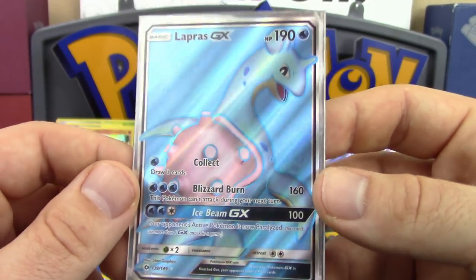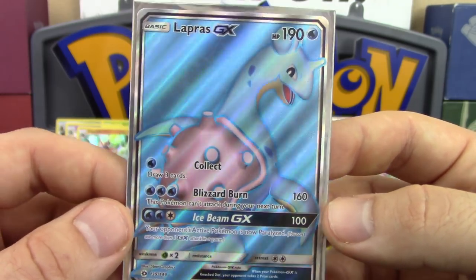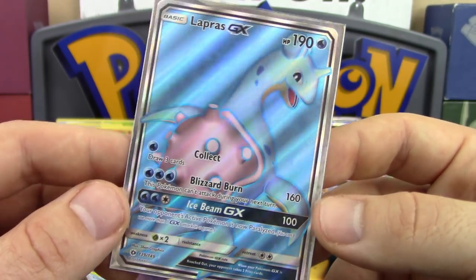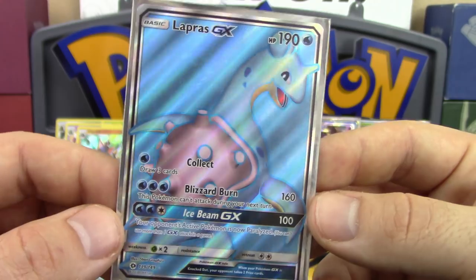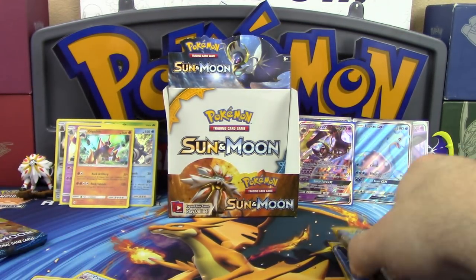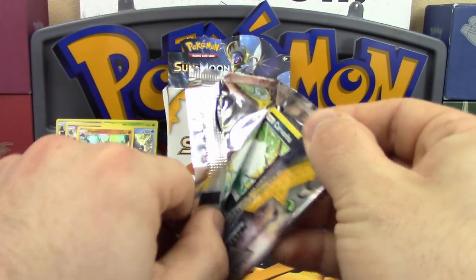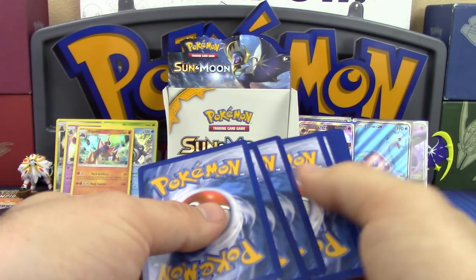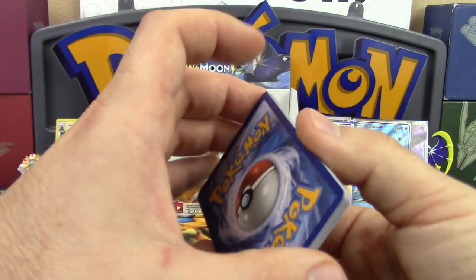Derek is going to lose his mind when he sees this — he better have Lunalis for trade! It's not the hyper rare version we've seen in the Japanese sets, but it is a full art and oh so pretty. Going forward it's going to be impossible to tell what's coming based on feel because there's no gloss difference detectable.